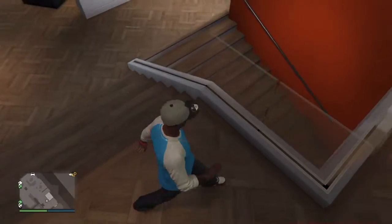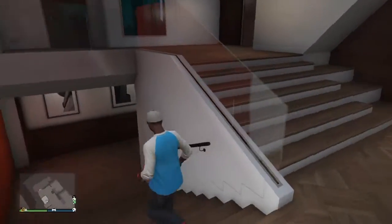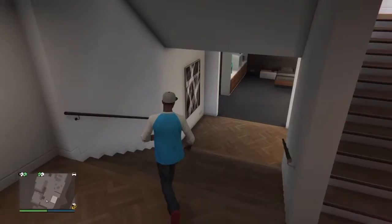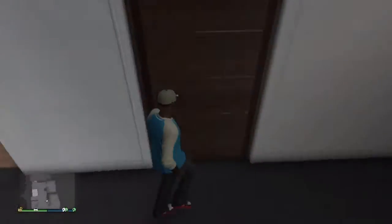As you can see it does have a downstairs to it. We got basically the living room over here, kitchen back there, heist room over there in the top corner. Down here down the stairs is the living quarters — basically we got the bed, wardrobes right there, and the bathroom.